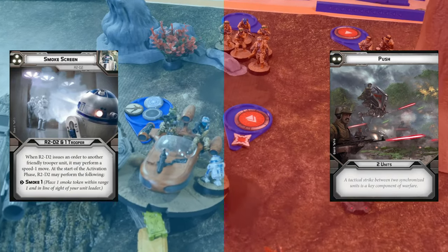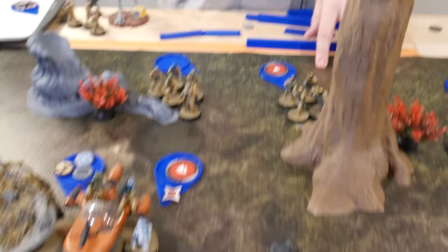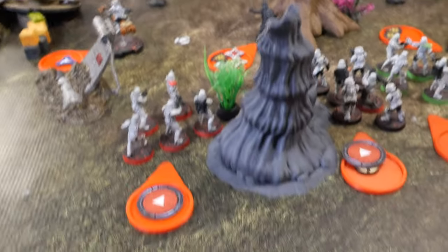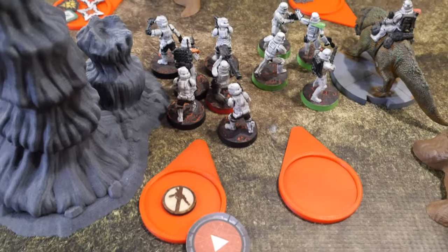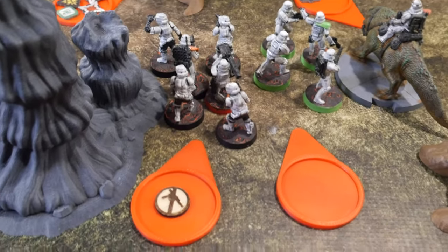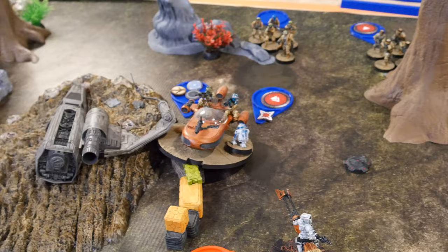R2's ingenious plan — he puts a smoke screen out and allows some troopers to move. My order for push was given to the two stormtrooper units back here. Going with these stormtroopers — they're going to take a ready action to get their rocket launcher and specialist back, tap the specialist, and fire the rocket at the landspeeder through the smoke.